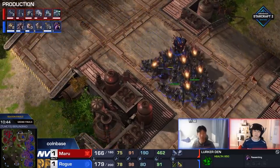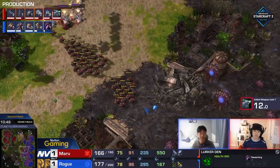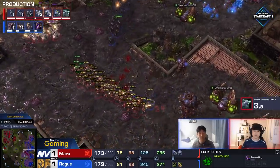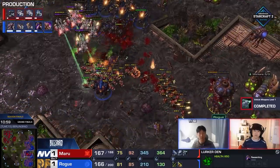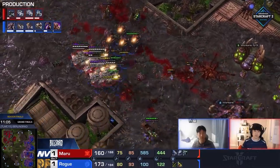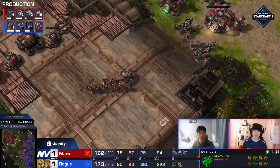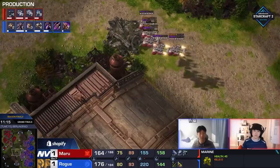He's about to get the Lurker Den finished. He goes Adaptive Talons first as well — he wants to be aggressive with the Lurkers. He knows he's going to need the mobility more than the range. Maru has literally just stimmed up into the middle of the map and is on the high ground, and Rogue doesn't have anything there. Then the Roach-Ravager shows back up — still an upgrade lead for Maru. He's going to kite back from the Corrosive Biles. He kills the Spire — not really the most influential thing right now — and also loses a full Medivac.